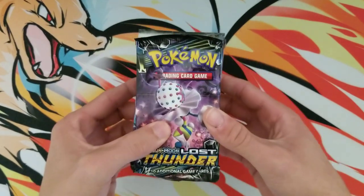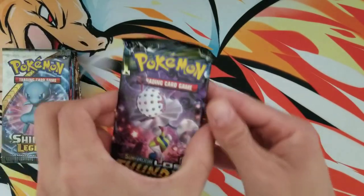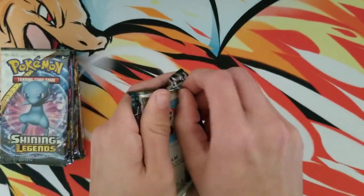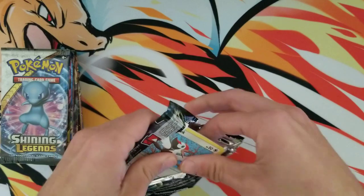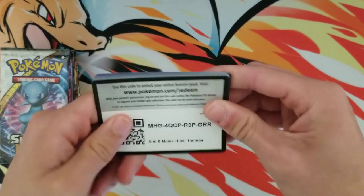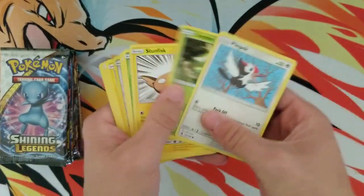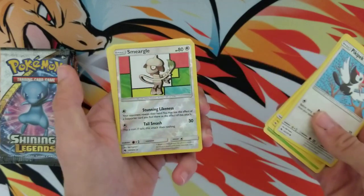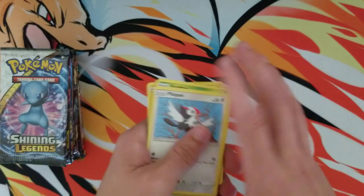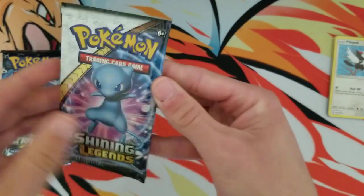There are so many different cool things we can pull, and hopefully we can pull that off today. Let's get started. First pack: Lost Thunder. The main card I'm looking for would be a rainbow rare Lugia — and we will not be getting one. There is the code, and we could get a prism but it doesn't look like it. We got a Smeargle and a Raichu. I do like Raichu, so that is the first pack.